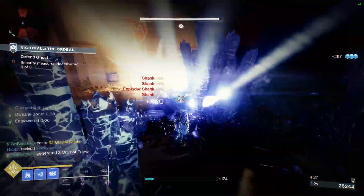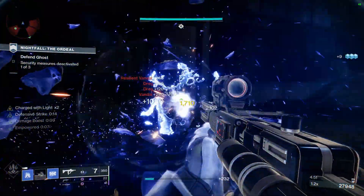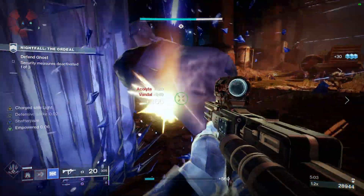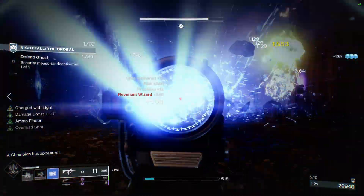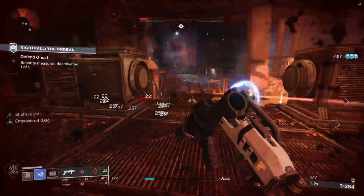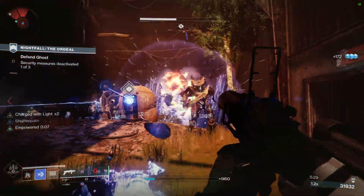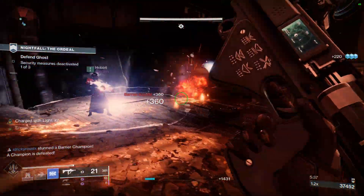For PvE, being able to spawn stasis crystals and summon Tectonic Harvest shards to get melee back for you and your teammates is extremely powerful. There are so many strong melees in this game — the Shadebinder melee, Withering Blade, and the Well of Radiance empowerment buff. Having stasis crystals around gives your team cover, and if you need to blow them up you can deal nasty damage to surrounding enemies. You can also freeze enemies with this ability, so it's a great safety net and an effective aggression tool — slide up, pop some stasis crystals, use them for cover or blow them up.